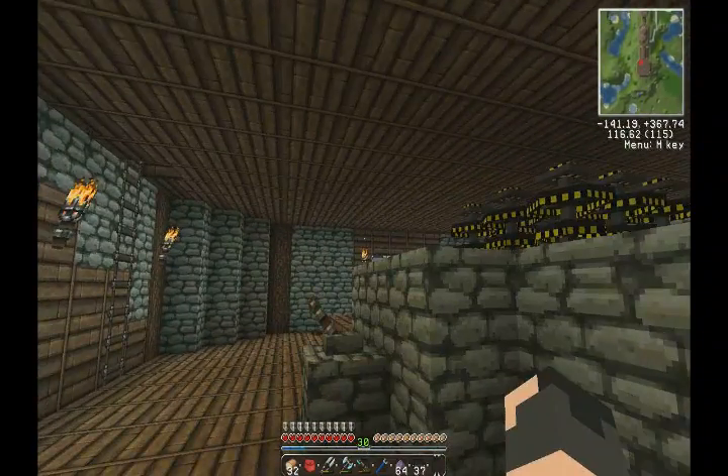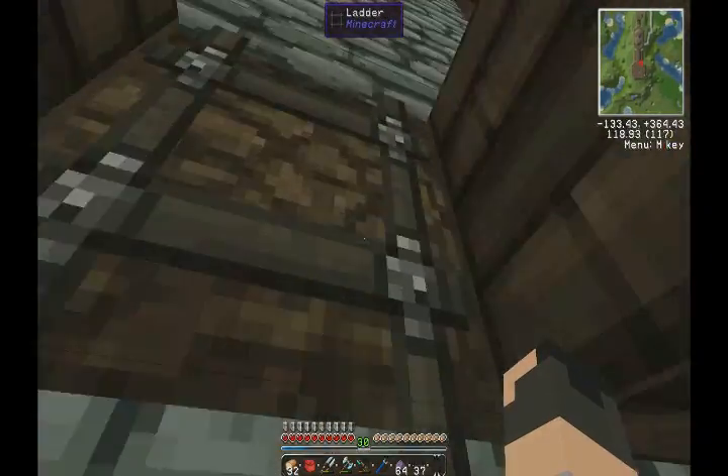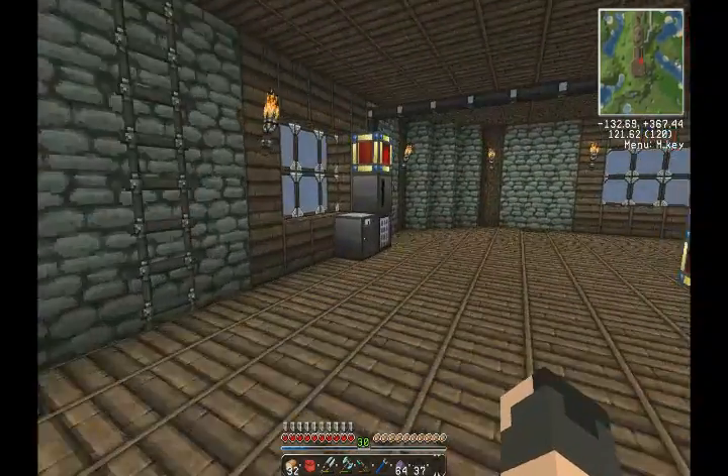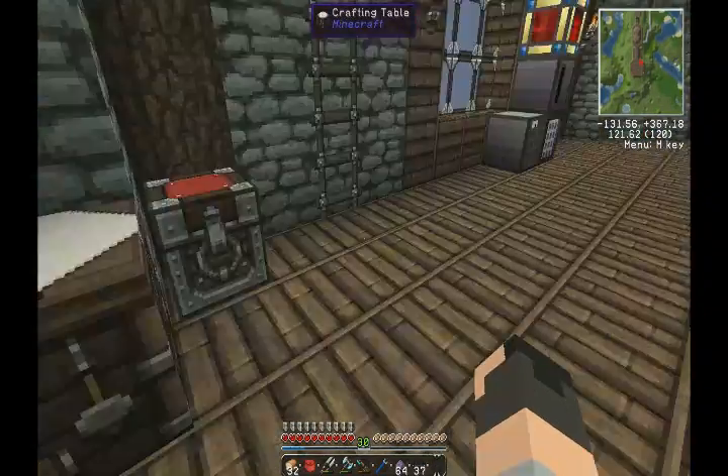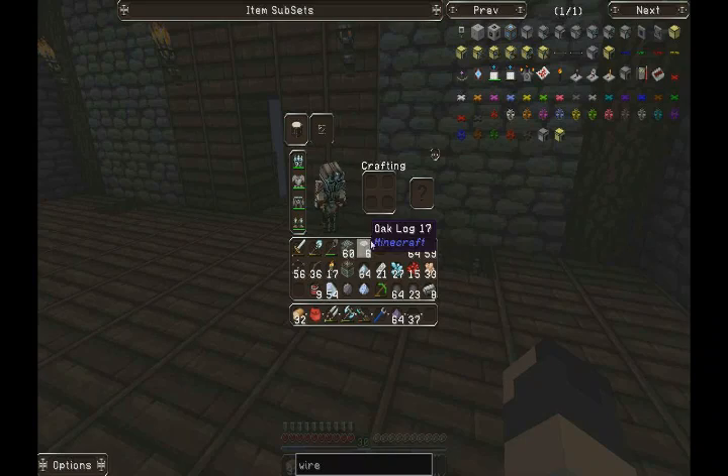And then it's just all about... here's the lovely nuclear reactor that looks actually pretty shocking, but it's going to be giving us so much power once it's up and running. So just one of these, one of these, one of these, one of these, and one of these - and boom, there we go, a basic processor.